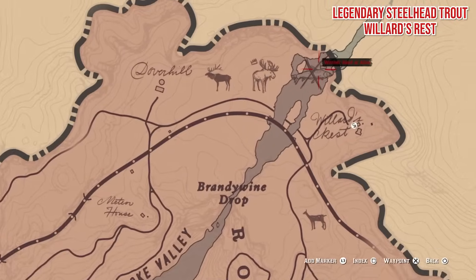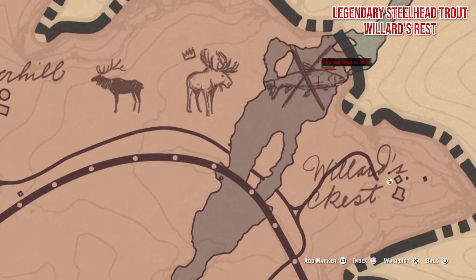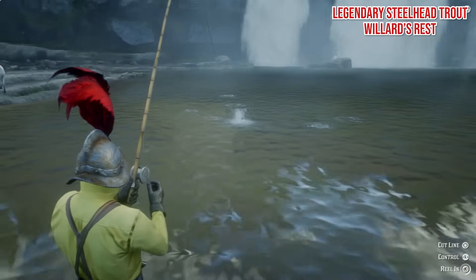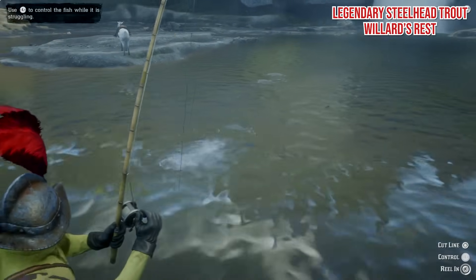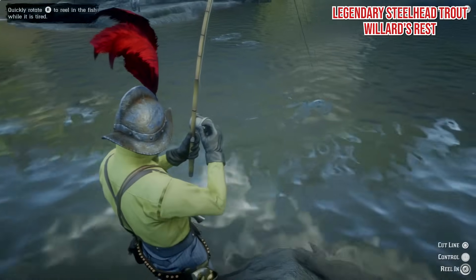Legendary Steelhead Trout. You'll find this fish in Willard's Rest, and it is gargantuan. The size of the challenge matches up to the size of the fish, and the riverbanks aren't that lucrative, so you're going to have to make your way to one of the islands in the stream. After catching the steelhead, we ended up losing it in the water as we couldn't get our horse close enough — luckily it floated downstream and ended up on the shore.